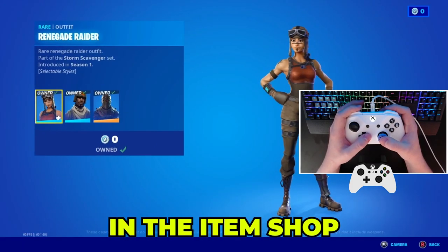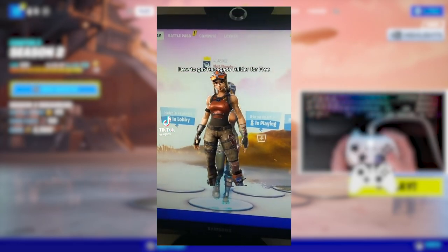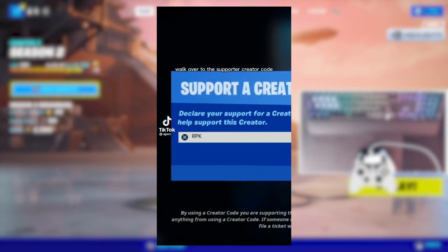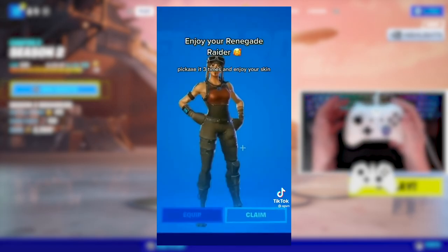A lot of people are tagging me in this TikTok claiming you can get OG skins in the item shop. Let's watch it: 'How to get Renegade Raider for free in 2022 — go to this map code, walk over to the supporter creator code, click accept, then walk over to the vending machine, pick a ticket three times, and enjoy your skin.'